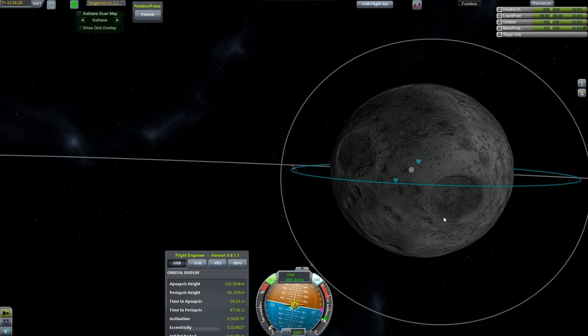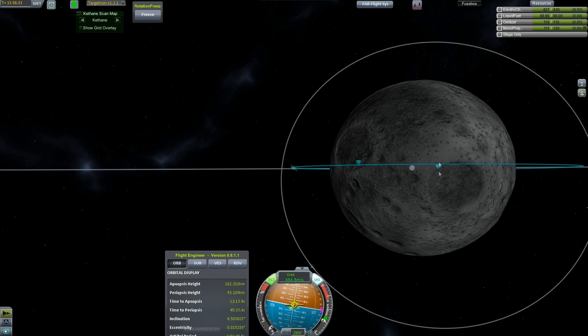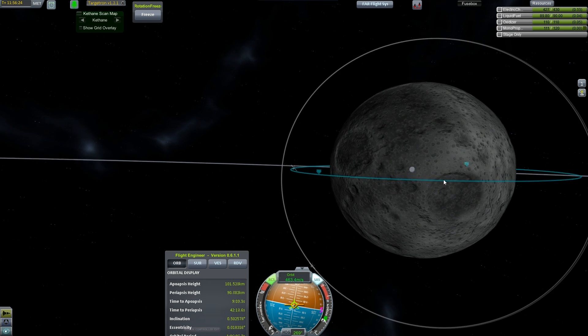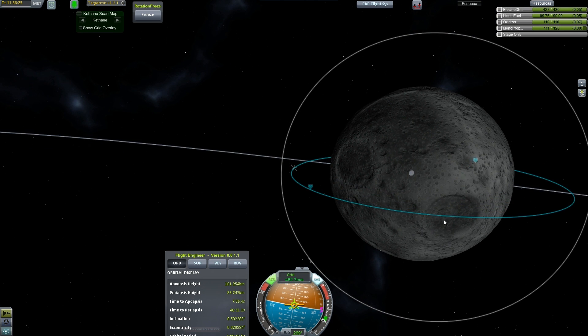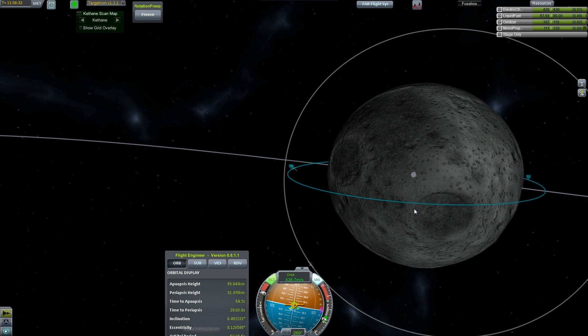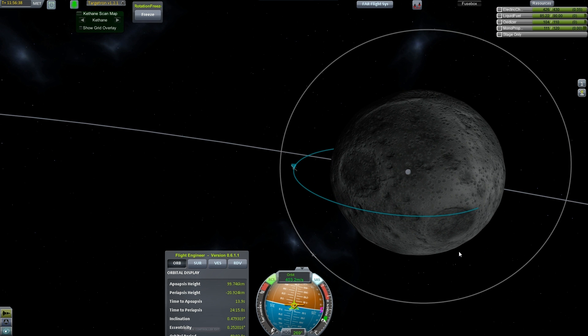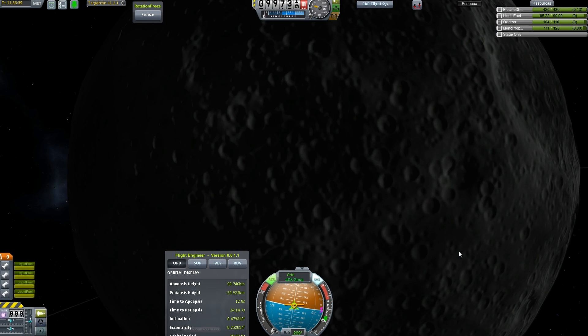Throttle up. Let's try and aim for around the rim of this crater — pretty close to it, not actually in the crater, but close to the rim. Okay, stop right there and wait till we get a little bit lower.